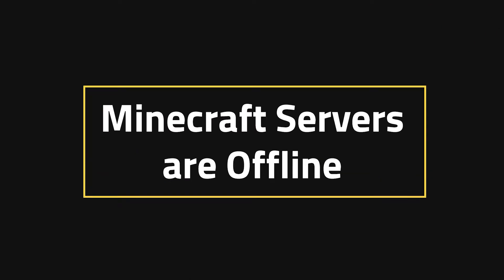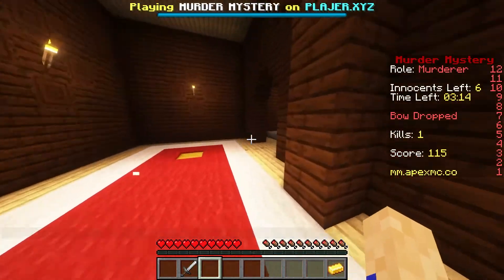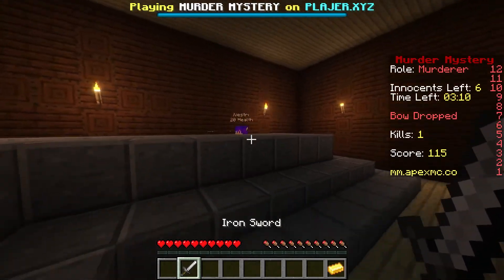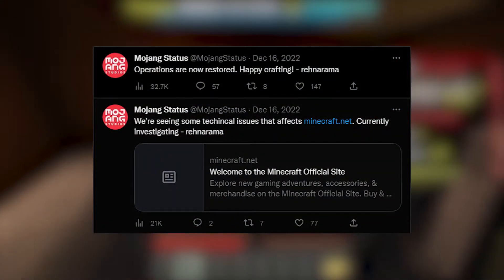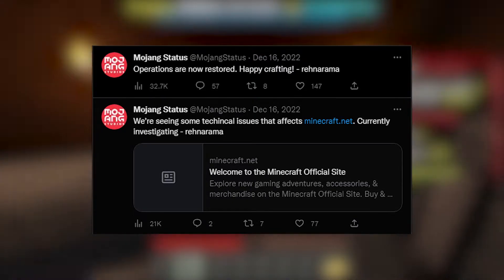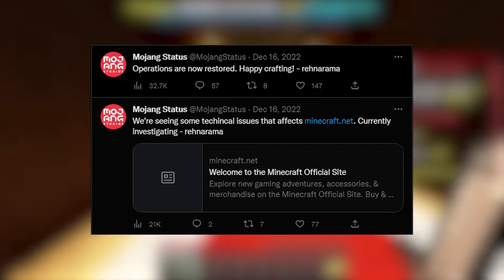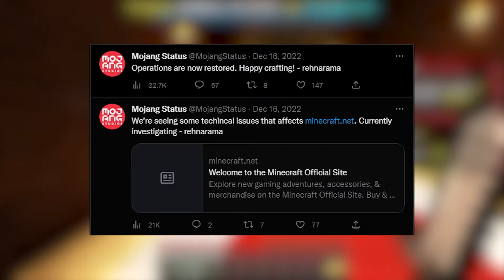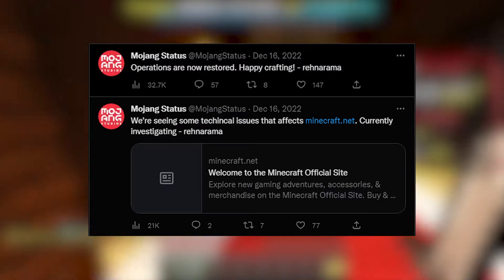Minecraft servers are offline. This is an error that can commonly occur when you least expect it. You'll be having a ton of fun with your friends in a minigame, and then boom, Mojang will tweet out that there are some technical issues. When this is the case, unfortunately there's nothing anyone can do except Mojang fixing the problem on their end. After just a bit of time though, they do tweet out that operations are now restored, and that will allow you to play any game.